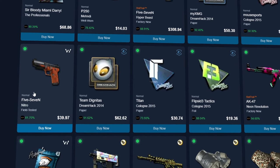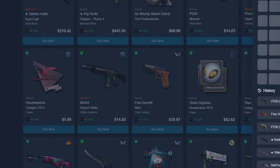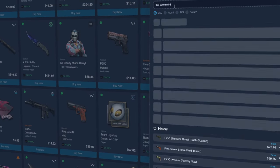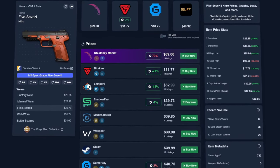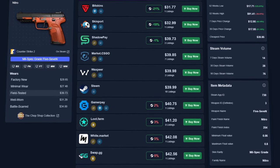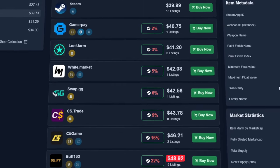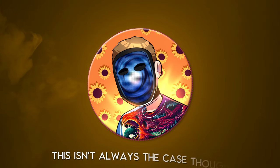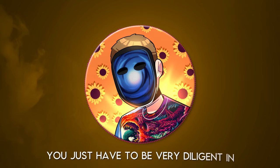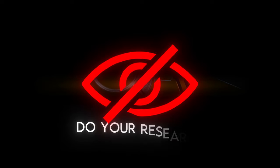Take a look at this field-tested Five-Seven Nitro for example. It is listed for 81.7% of Buff price, which seems like a no-brainer. To make sure it's actually a good deal, search for the skin on Price Empire and look at its current listings on other websites. Even though the cheapest one on Buff163 is listed for $48.92, there are 12 other websites that have it listed for even cheaper — so this isn't actually a good deal at all. You have to be very diligent in checking before blindly buying.